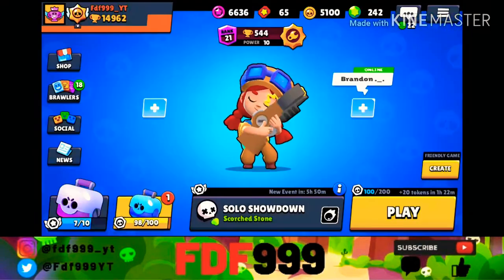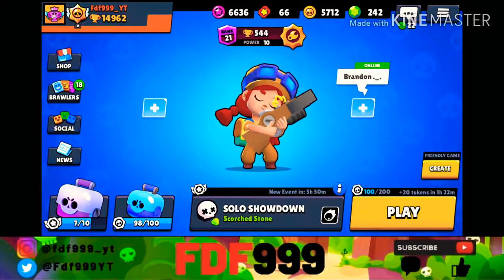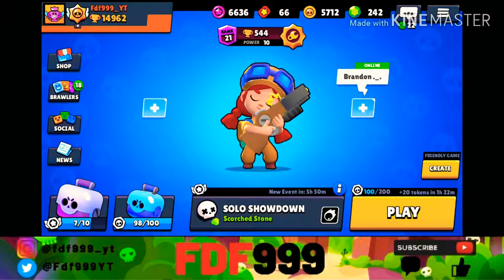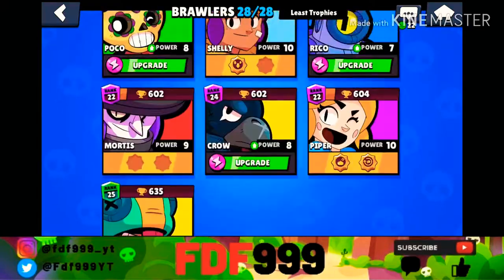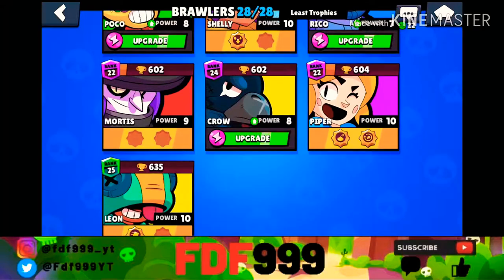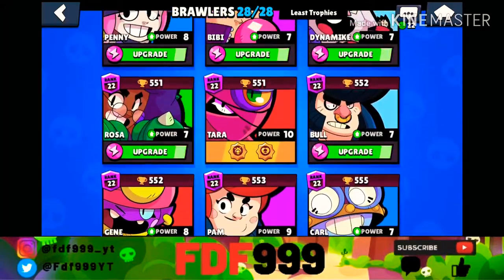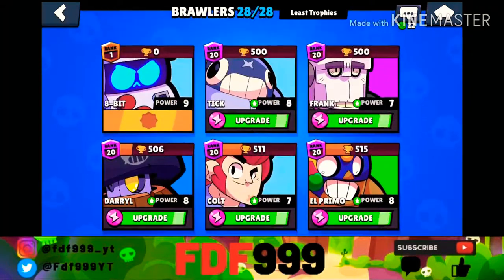We're just getting a whole bunch of coins from these last boxes. And there's the last box. We now have 5,712 coins so we can upgrade a lot of brawlers. I really don't know who to upgrade — I'd like to upgrade everyone but I can't do that of course.